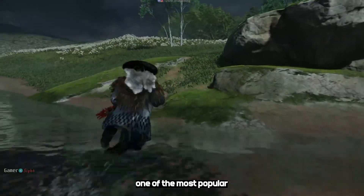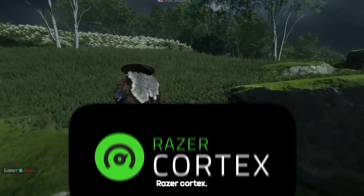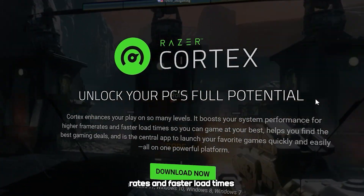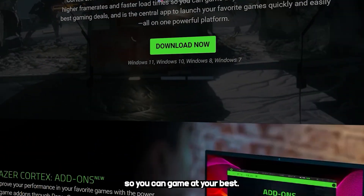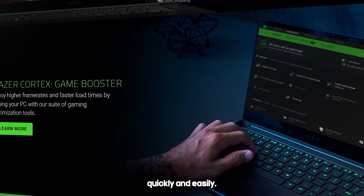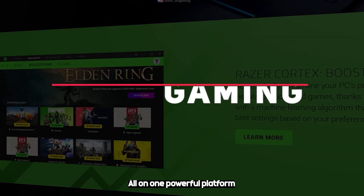For this video I will test one of the most popular game boosters out there: Razer Cortex. It boosts your system performance for higher frame rates and faster load times so you can game at your best, helps you find the best gaming deals, and is the central app to launch your favorite games quickly and easily, all on one powerful platform.